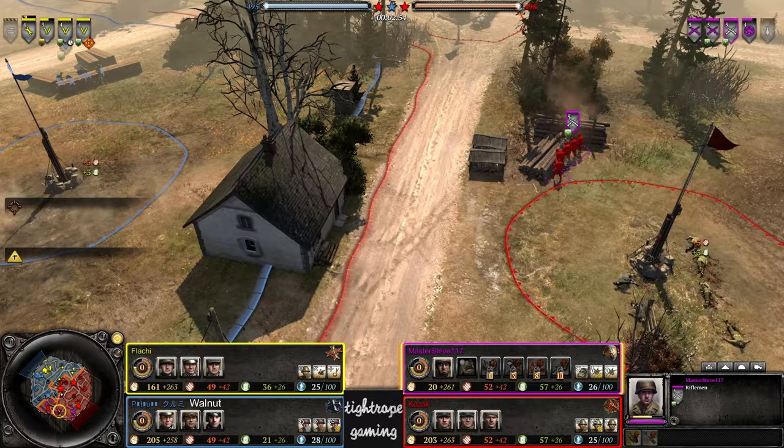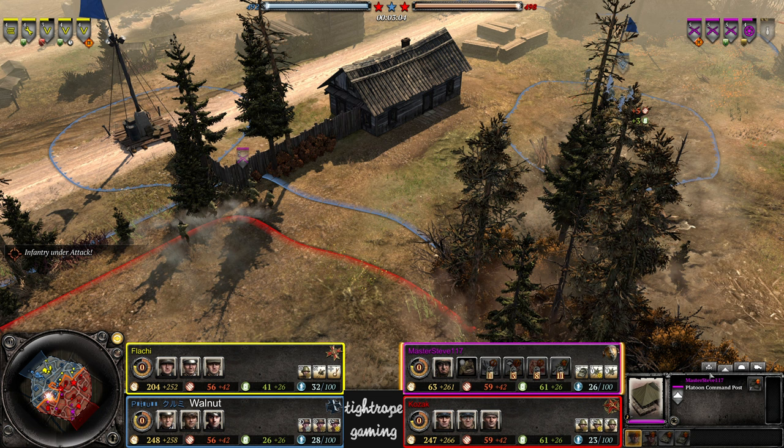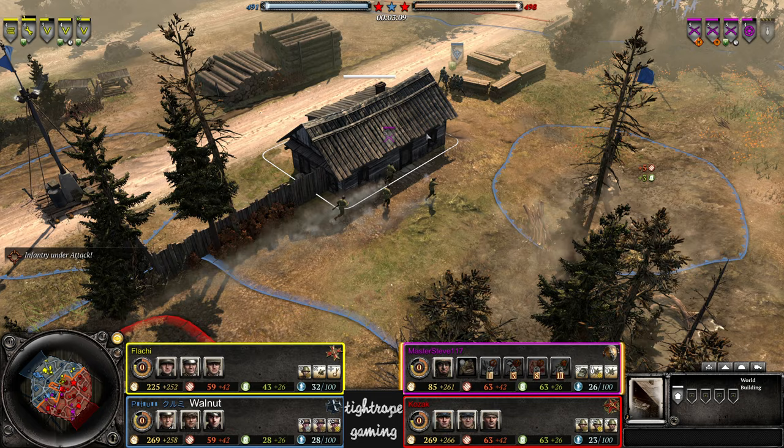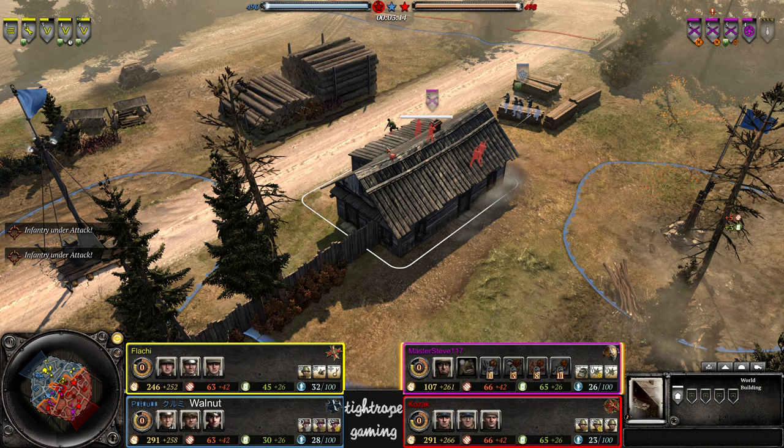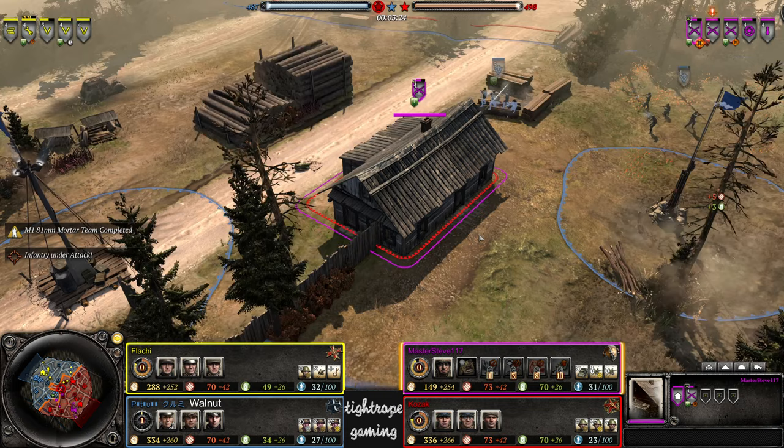The mortar from Master Steve, maybe hoping to flush units out of this building which can be a bit of a headache. They end up delaying his officer tech though. He ends up getting into the building — oh boy, he needed to give a new order because when he right-clicked to get into the building, this was the closest door so they went around the long way.